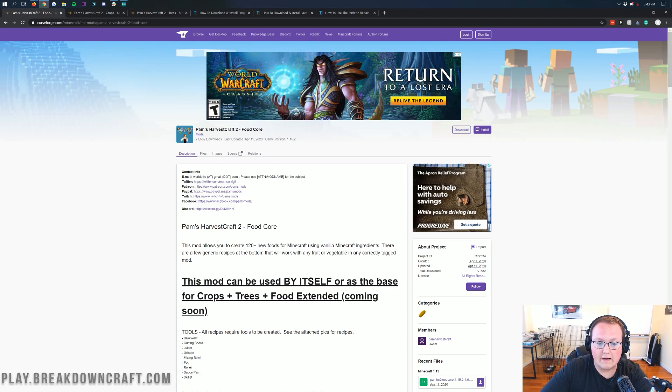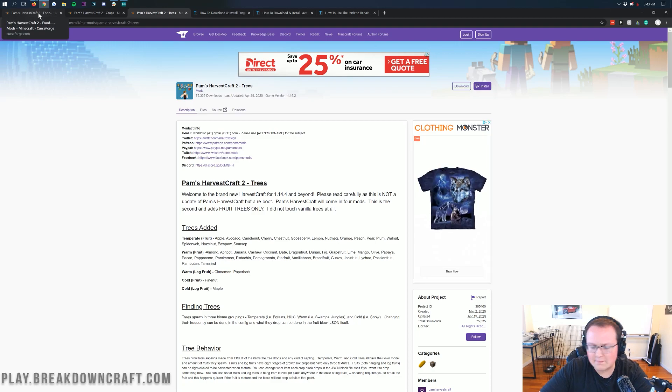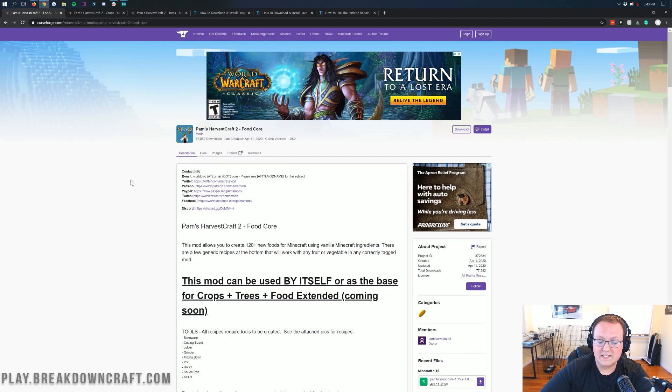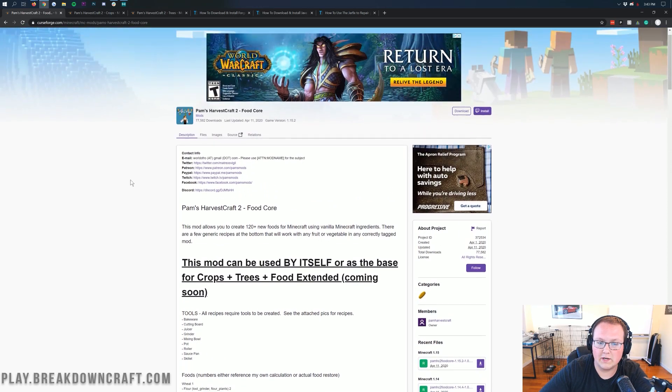Now you have Pam's Harvest Craft Food, Pam's Harvest Craft Crops, and Pam's Harvest Craft Trees. There will also be a Pam's Harvest Craft Food Extended mod coming, and as soon as that is released it will be in the description. But it's not out when I'm making this video, so it's not down there currently. I'm not going to be installing it in this video. However, it's installed just like the rest of the Pam's Harvest Craft 2 mods that we're going to be installing here today. So this is going to add pretty much everything that you expect from Pam's Harvest Craft into Minecraft 1.15.2.